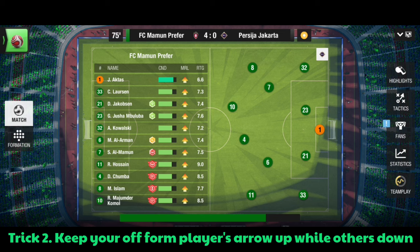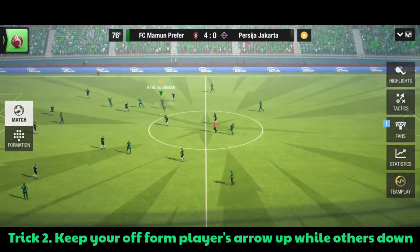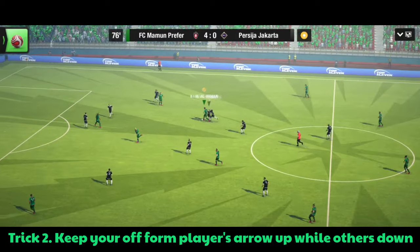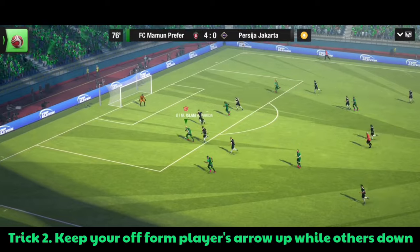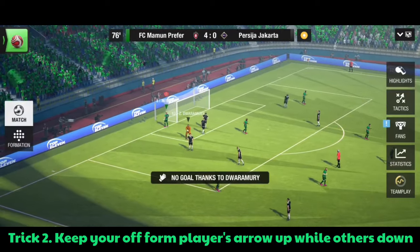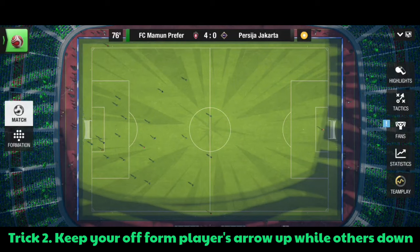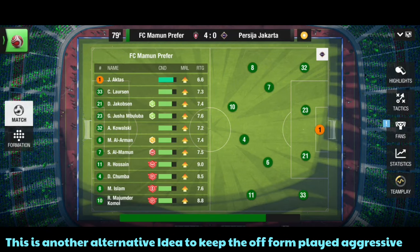A great goal, this time assisted by other in-form players. Mojumdar Kamal, because he was down, he stayed back and put a great pass to Choomba - the player we wanted to score - and he finally scored. See how smoothly the trick is working.